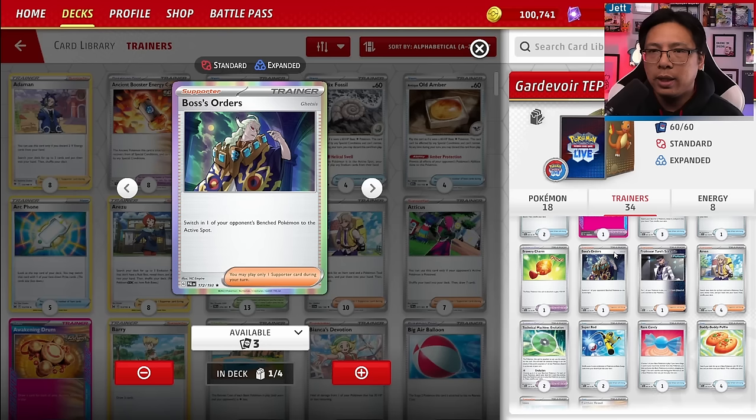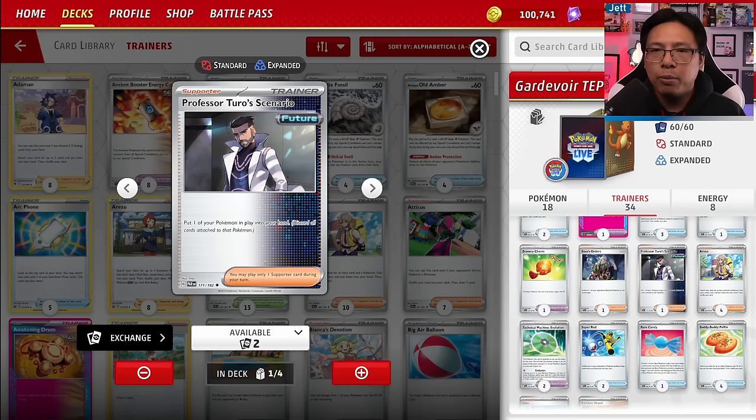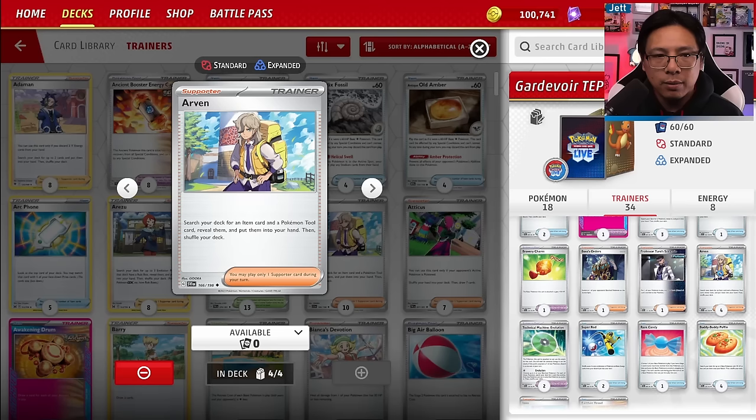Professor Turo's Scenario is a new addition — it lets you put one of your in-play Pokémon back into your hand. It's great for scooping up a Gardevoir that could get knocked out for two prizes, or a Pokémon with a Luxurious Cape that survived. Arvin is incredibly important — I've added two more, making four total, because it lets you search for an item and a tool. Getting tool cards is so crucial; four Arvins plus Town Store gives us at least five outs to drawing those tools.